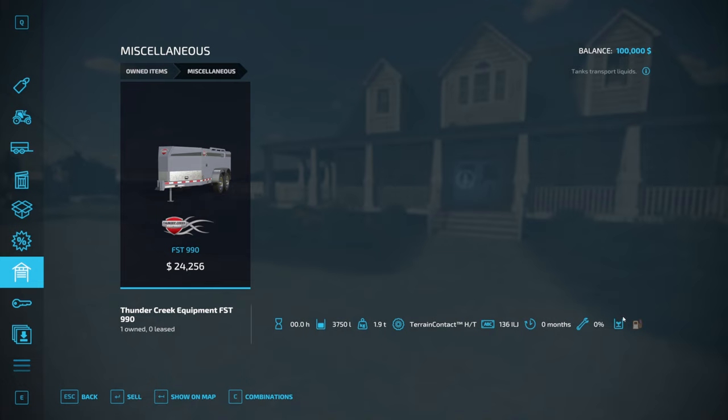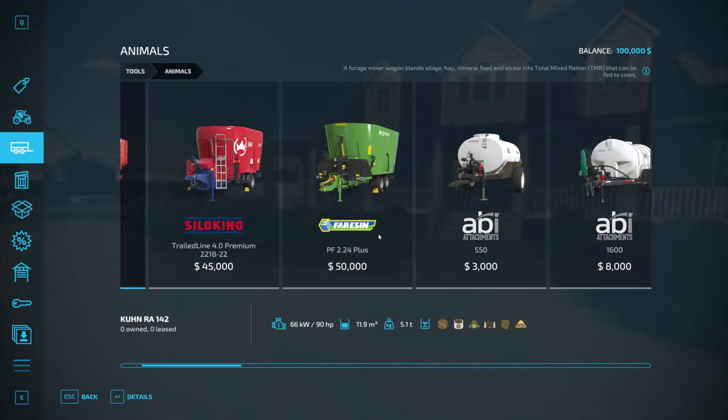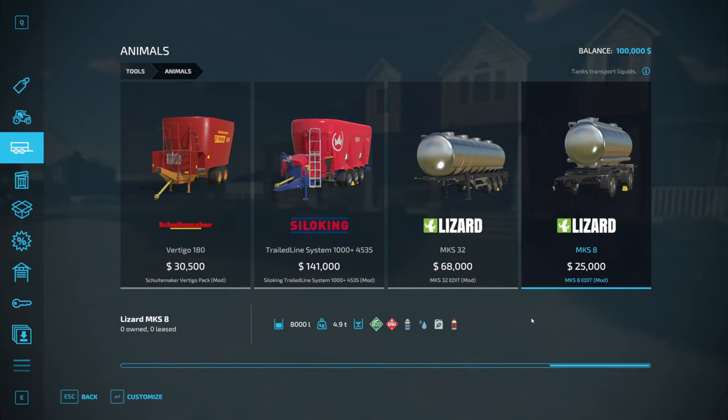When downloading Deer Creek FS22, there is some bonus modified equipment included. It comes with a modified MKS 32 and MKS 8, which are able to carry anhydrous ammonia, petroleum, milk, water, liquid fertilizer and herbicide - 32,000 litres and 8,000 litres respectively. These are included in the map download, but the zip file needs to be unzipped first, and what comes out of it moved into your mods folder. Then you'll have the map and all the equipment you need.